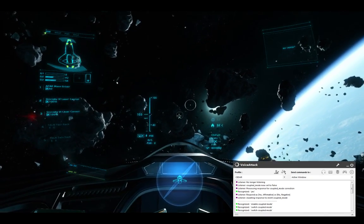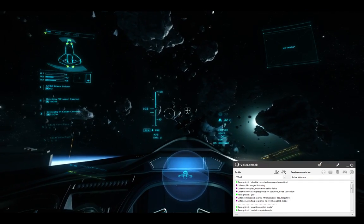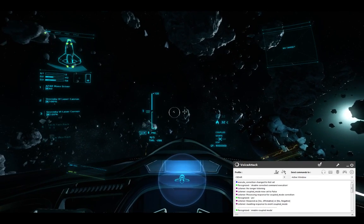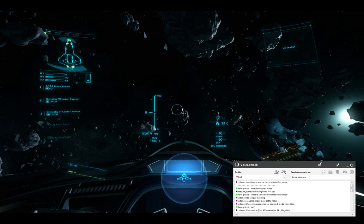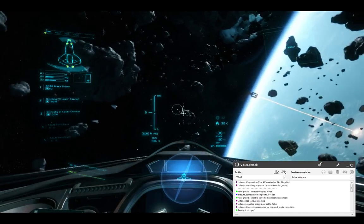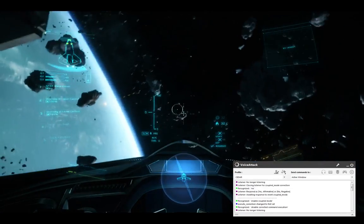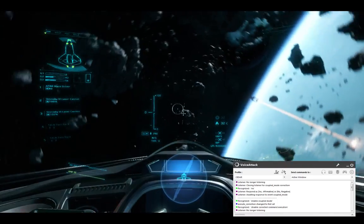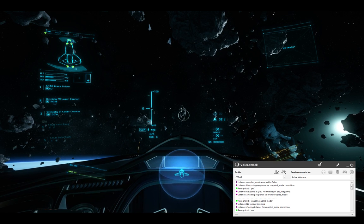So we'll try that. Disable Corrected Command Execution. [Cedar: Corrected Execution Disabled.] Enable Coupled Mode. [Cedar: Coupled Mode is already enabled. Should I correct my system assumptions?] No. Enable Coupled Mode. [Cedar: Coupled Mode is already enabled. Do you believe that is incorrect?] Yes. [Cedar: Coupled Mode Disabled.] Switch Coupled Mode. [Cedar: Coupled Mode enabled.]